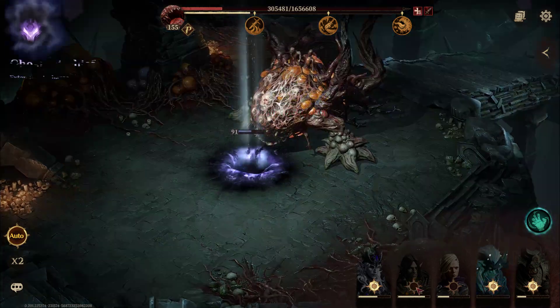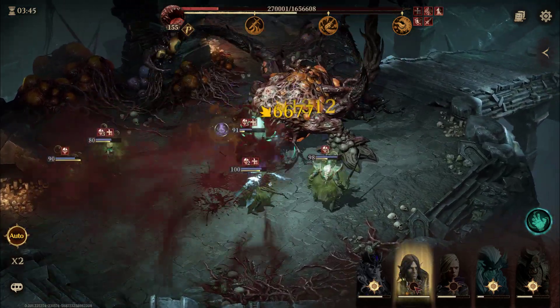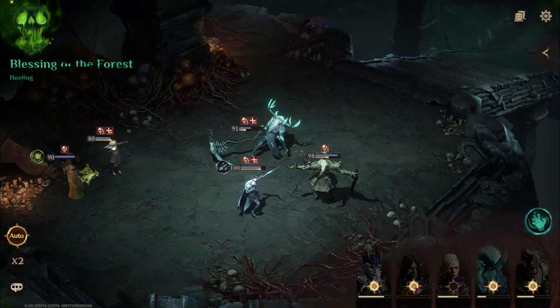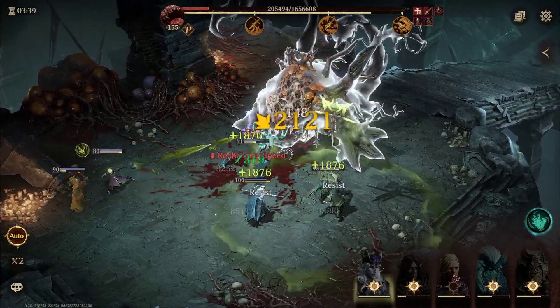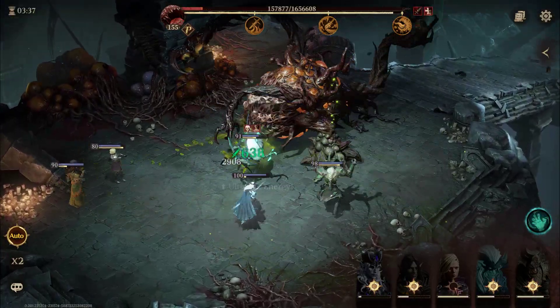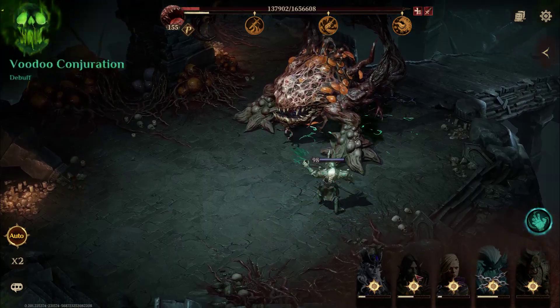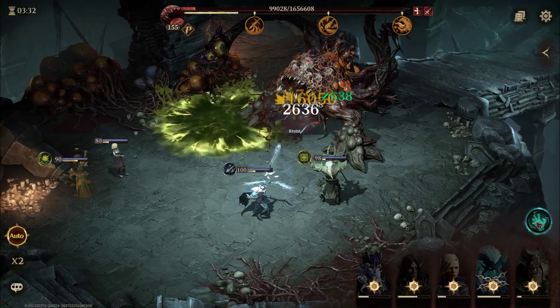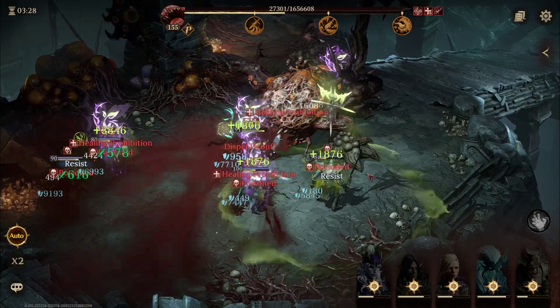As you guys see, this is the basis of the team. Basically we have our tank, our healer, and our DPS taking care of that side — which we do in every dungeon — and then we get our healing prohibition and our cleanse. If you don't have that cleanse, get yourself some high resistance and you'll be good to go for this dungeon. And don't forget you have this little hand to help you knock off some extra damage anytime you need it.